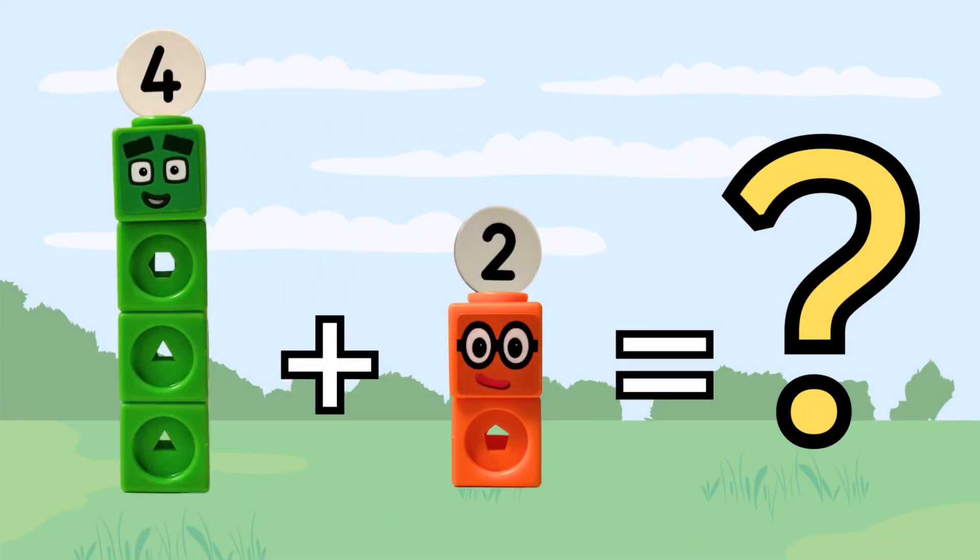All right kids, here's the next puzzle. When we gather four blocks with two more blocks, what do we end up with? Can you guess? Four plus two equals six.